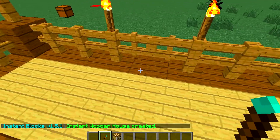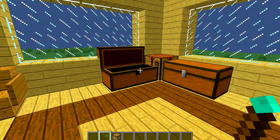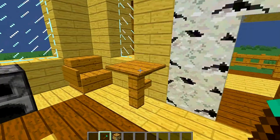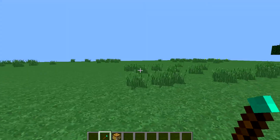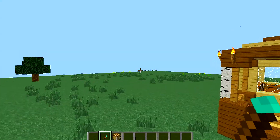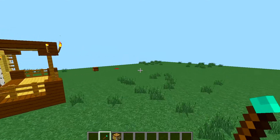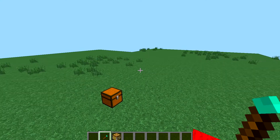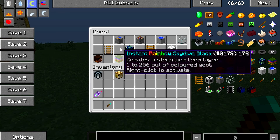There's a gate here — let's go inside. It gives you two chests, a crafting table, two furnaces, a seating area, and a bed. Not bad for a little starter house. Looking from the outside — that's actually not bad at all. That's the wooden house block.